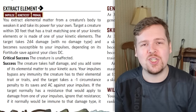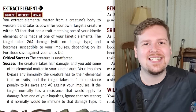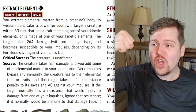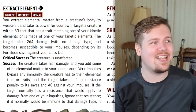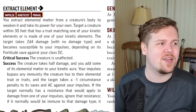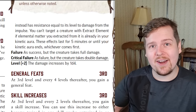If they critically succeed their fortitude save, unfortunately nothing happens. But even on a normal success, they become much more approachable as a combat encounter. If they were immune to your elemental damage, they instead swap to having a resistance equal to that creature's level. If they only had a resistance to your element, it is ignored. So if you're fighting a fire elemental with fire resist 15 and you successfully extract element with your fire kineticist, suddenly all your fire impulses deal full damage. It also takes a minus one circumstance penalty to saving throws and AC against your impulses.